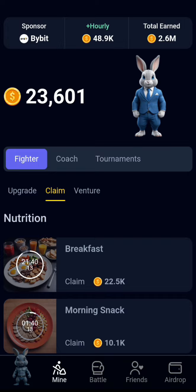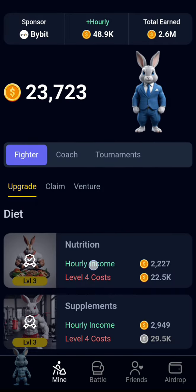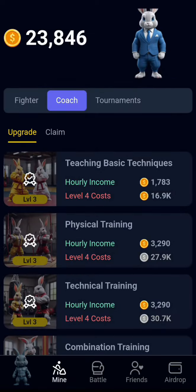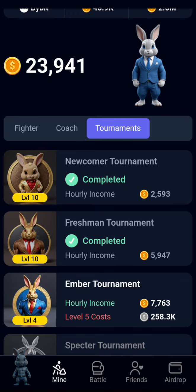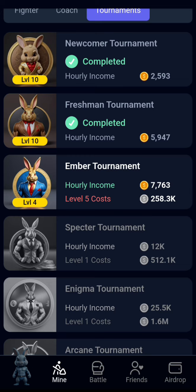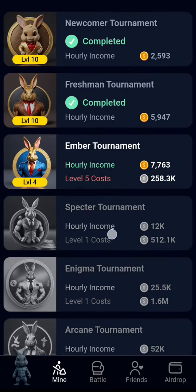If you log in and click on this mine, you start upgrading. Upgrade Fighter to the last level, then Coach will open. Upgrade Coach to the last level, then Tournament will open. Complete Tournament level one, go back to Fighter, upgrade it again, go back to complete Tournament level two, go back to Fighter, then proceed to Tournament level three. That's how the cycle works.